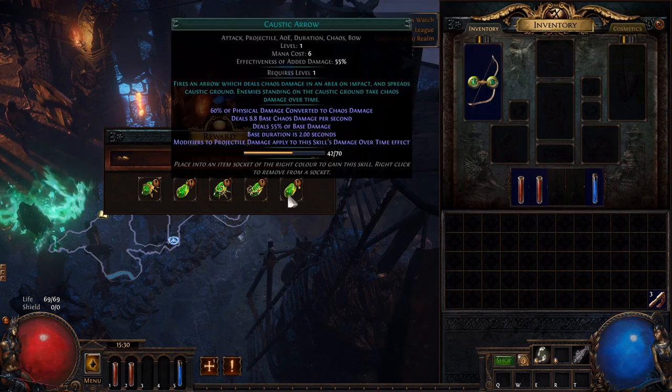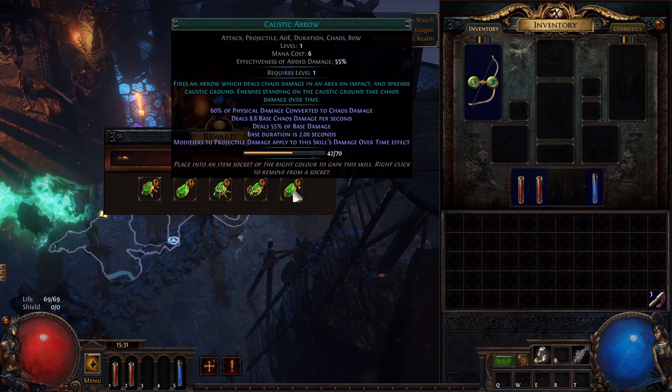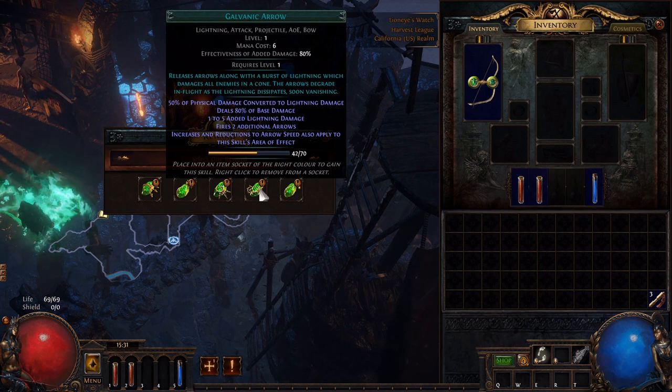Here's your first skill choice. We have Caustic Arrow, which is a pretty cool skill — when you fire an arrow it creates area of effect damage. People generally head towards the poison end of the build when using Caustic Arrow since it's chaos damage. Some people love it, some people love it less. We have Galvanic Arrow, which is a type of lightning attack — it's a perfectly fine skill, I don't find it aesthetically pleasing but it does work. I don't particularly recommend it.